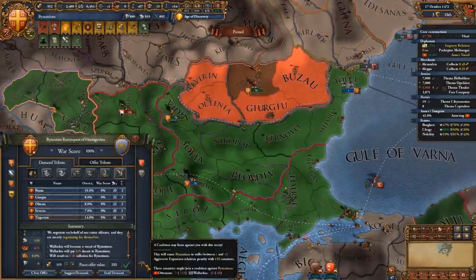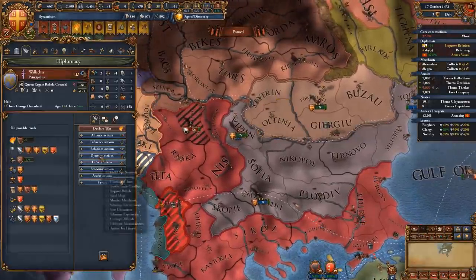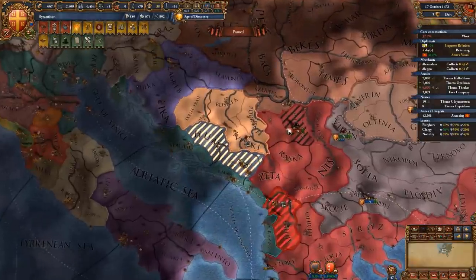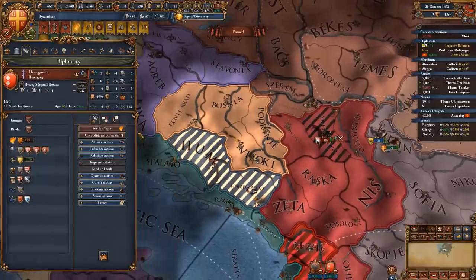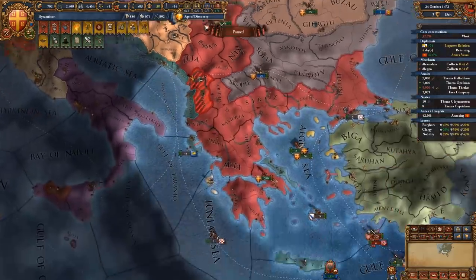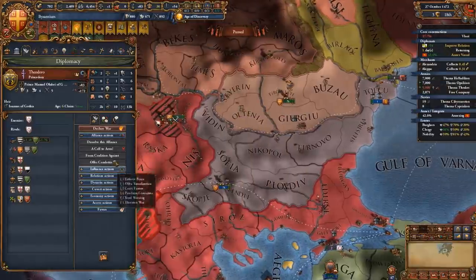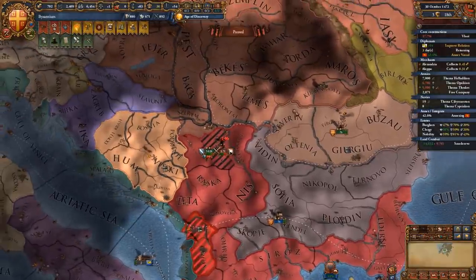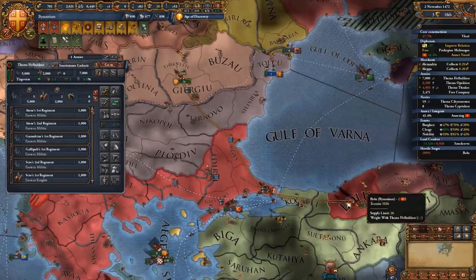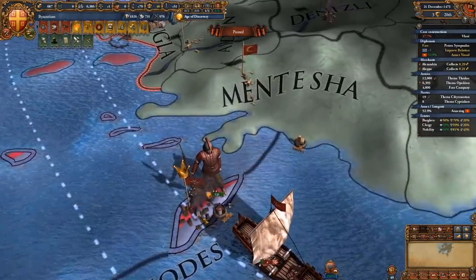We managed to finish off the Knights here, so we're going to vassalize them. Wallachia — our brand new vassal, the guardians of Romania. We're not making them transfer trade yet since we need to keep them loyal until we fully annex them. For Bosnia, we're giving back all their cores in Herzegovina and taking the cash for ourselves. We have a few too many diplo relations, so we're dropping the alliance with Theodoro. Finally, Rhodes has fallen and we can fully annex them.